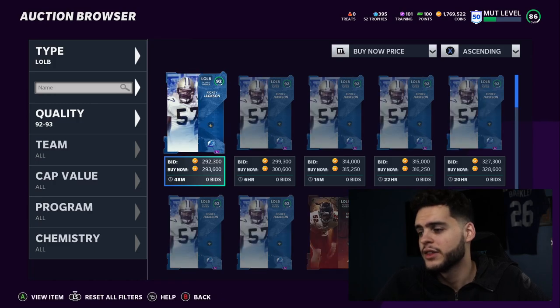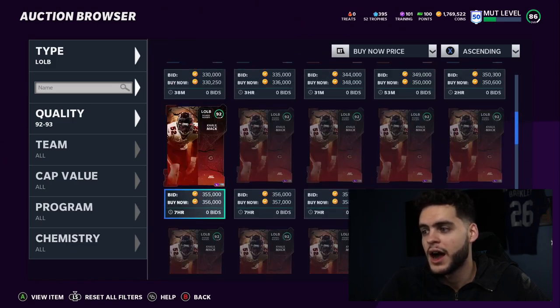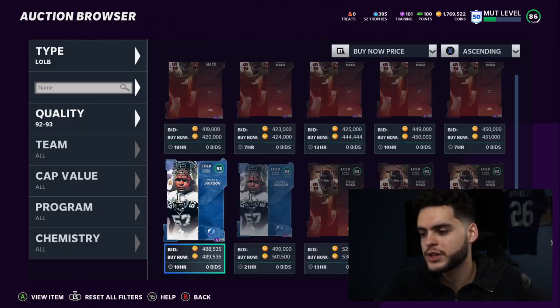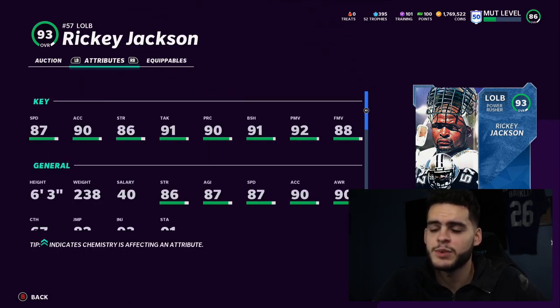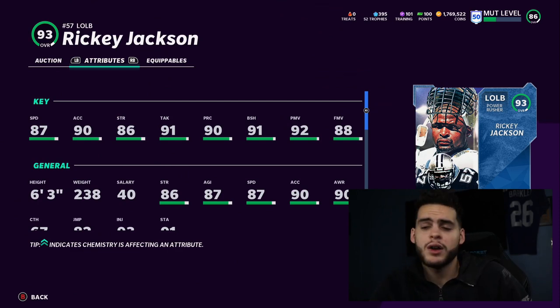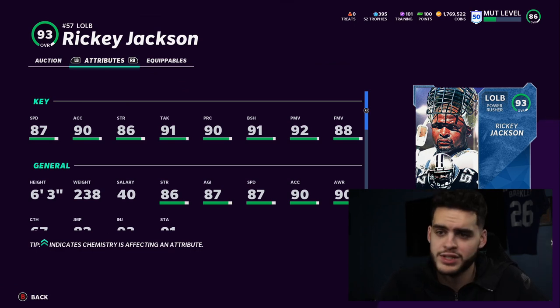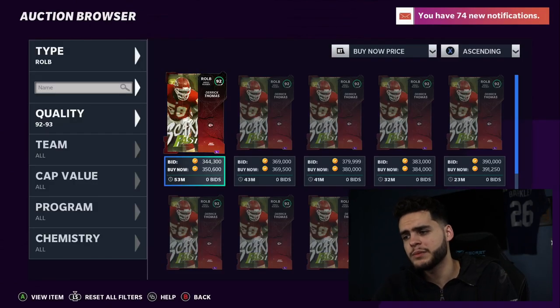For left outside linebacker, we just got Khalil Mack but I still think Ricky Jackson is the preferred option. His LTD has 87 speed, 90 acceleration, 86 strength, 91 tackle, 90 play recognition, and 91 block shed. Khalil Mack is less athletic than Ricky Jackson, which is why I still go with Jackson. He's practically Lawrence Taylor — super fast and just too good to pass up right now.